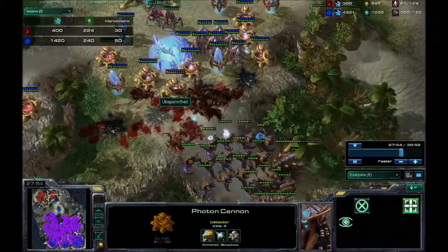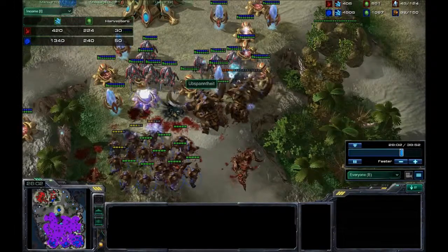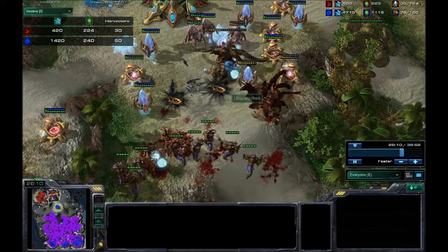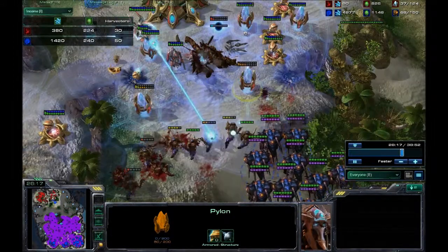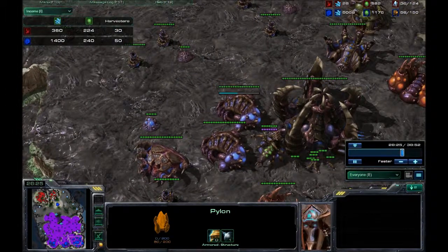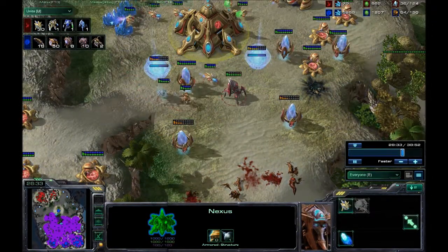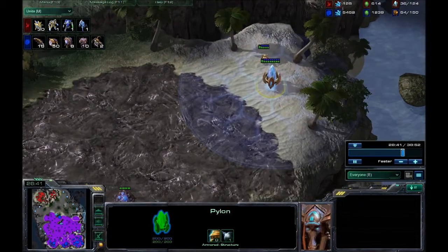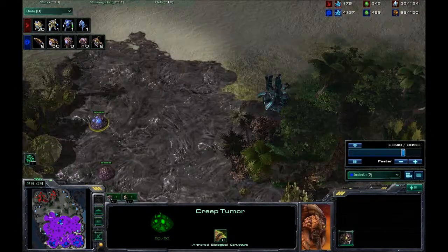I block my other ultralisks with my hydralisks which is really stupid, because focus fire from void rays can take down ultralisks really easily. So I move out of the way and the other two come in. I do pretty decent damage to his base — I break down all his photon cannons and then get out of there. Meanwhile I have 18 larva so I can instantly replenish that force, whereas he's lost pretty much everything and about 1500 worth of photon cannons. My creep spread now covers almost the entire map.